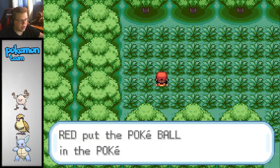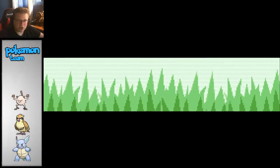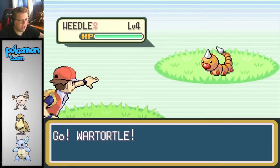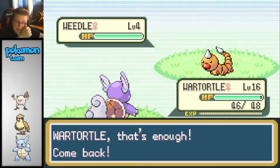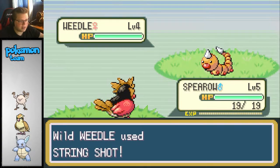Found a Pokeball. Here we go. Alright, so I have two whole Pokeballs. I could probably use one of them to catch this Weedle. Let's switch out to Spearow and see if we can get it a little lower, just because I really don't want to waste the ball right now.